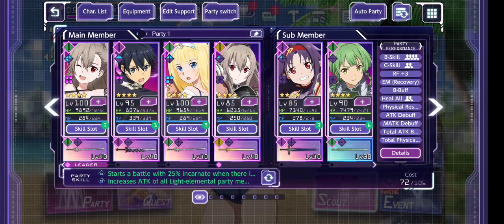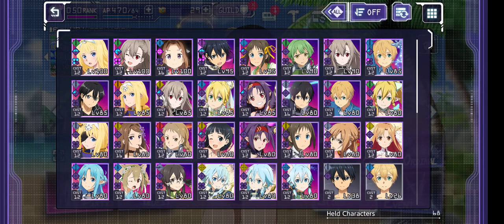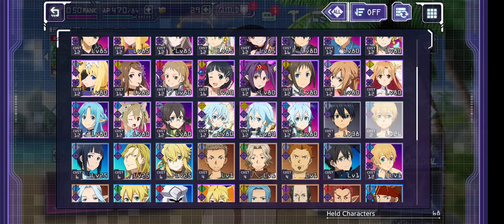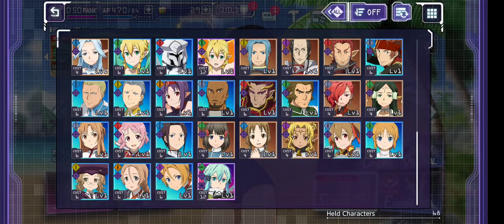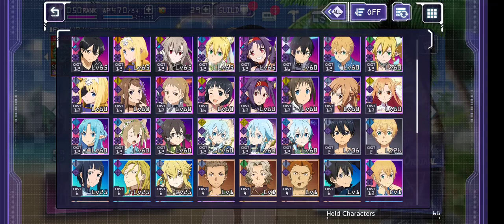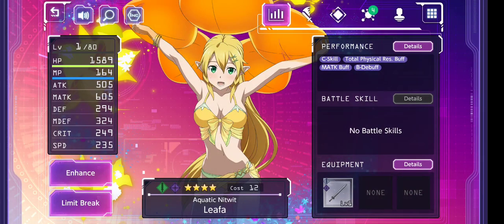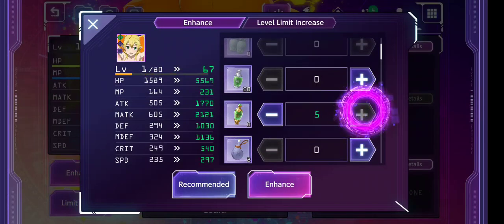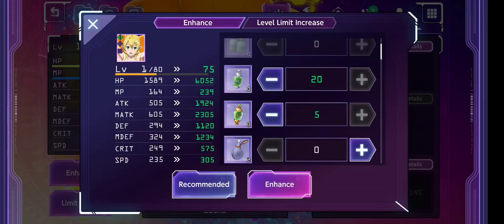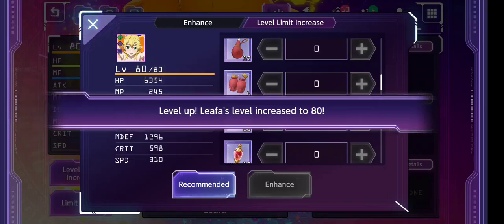Let's go to the character list. We got all the swimsuit characters now — we got Itis, Alice, Roni... and we just got Leafa too, that's crazy. Let me find where she is. Oh yeah, there she is — she should be the newest one. That's basically what she looks like, nice! Let's enhance her while we still can. We can use some of these other characters we're not using right now to finish the enhancement.